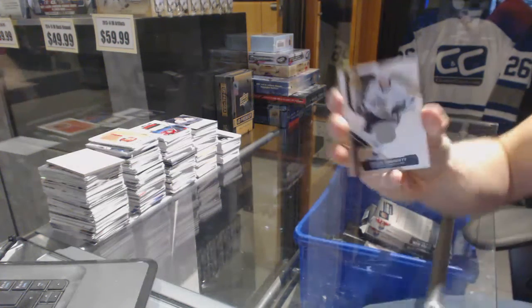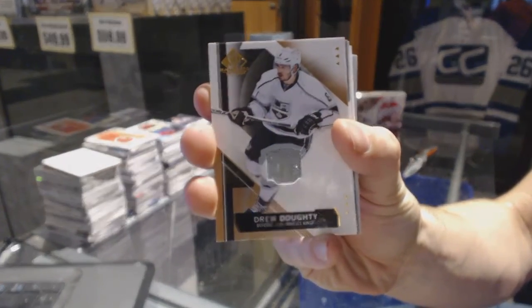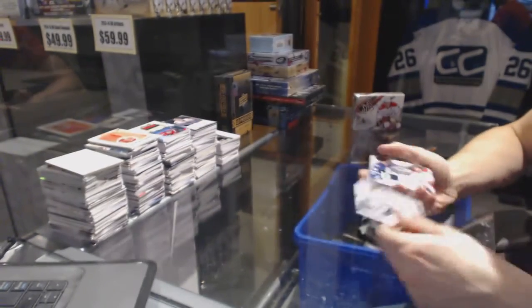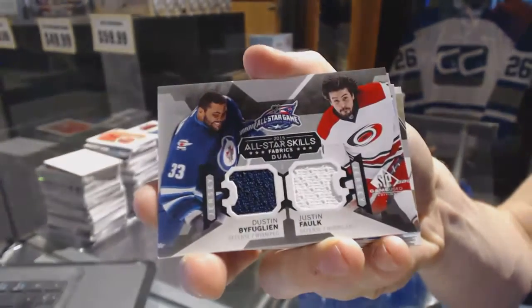Alright, we start with a base jersey of Drew Doughty. Drew Doughty. All-star skills dual jersey — Dustin Bufflin and Justin Falk.